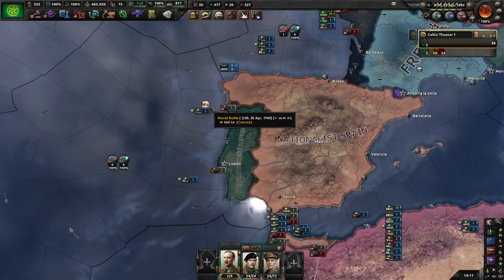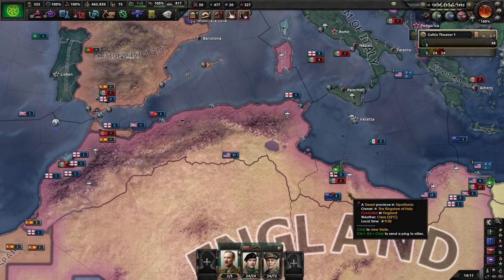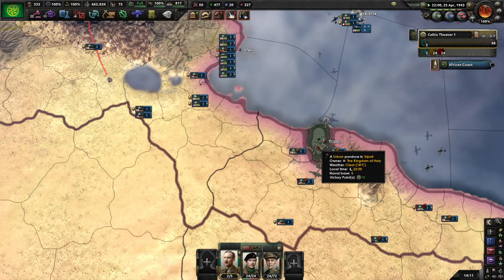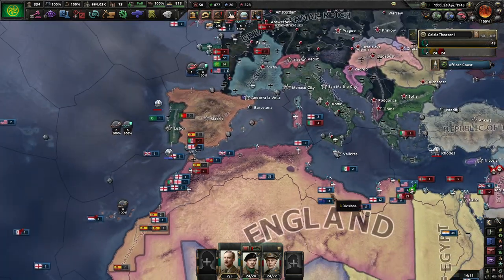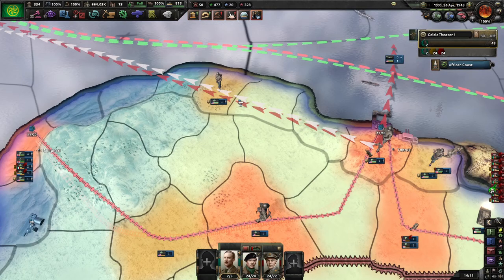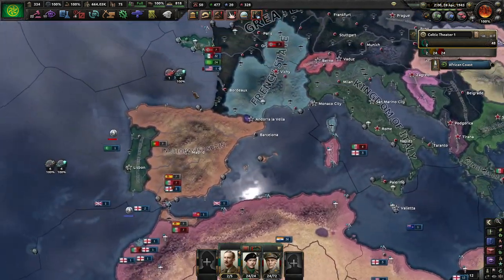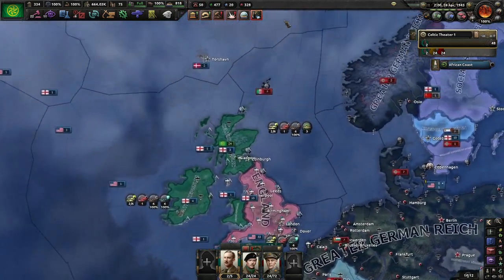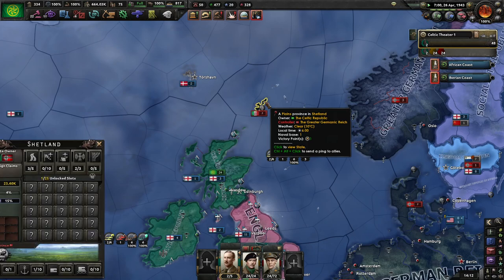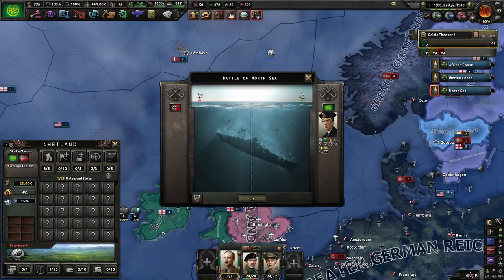We've started building marines, but they're not going to be ready in time for Africa. Tripoli has almost fallen - and it's fallen. There's just this one little tile here, just east of Tobruk. Not much I can really do there, so I am going to direct my marines when they're ready at Shetland. We are going to liberate it from the Italians and Germans.